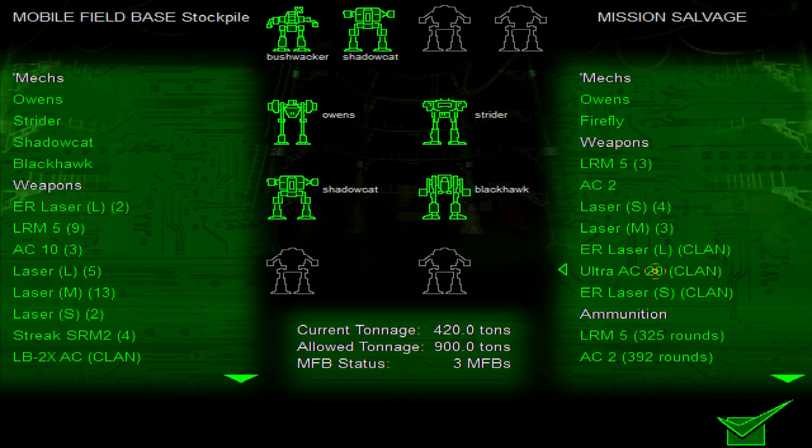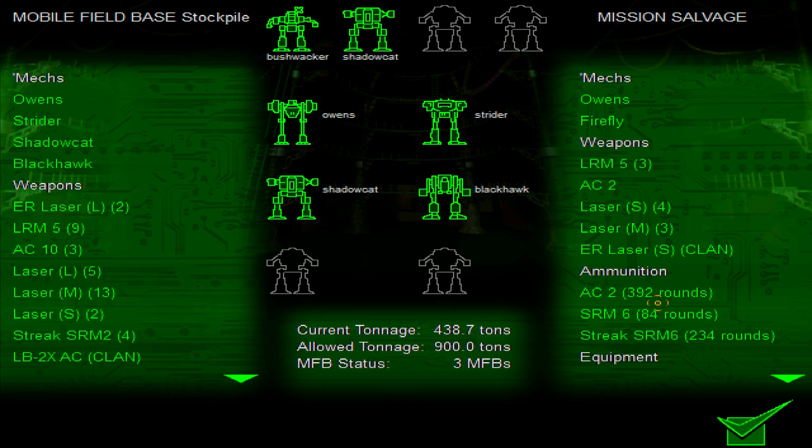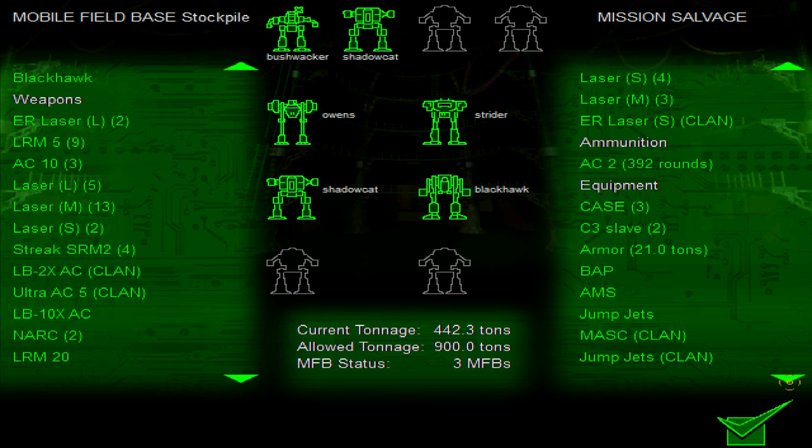Ultra AC-20 — that was what the guy was killing my ass with last time, so that's a pretty good one. How many LRM-5s do we have? We have enough. Take some LRM-5 ammo. Here's the problem with this game mode: I have an Ultra AC-20 but no ammo for it. So it's useless. I'm just going to keep it and hope I get ammo at some point. I just have to take good ammo when I can, and hopefully later in the game I'll be able to use it — no guarantee at this point.